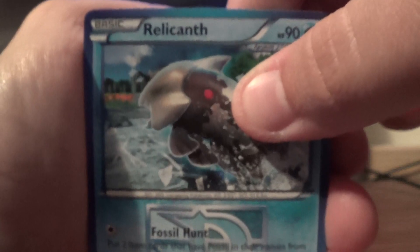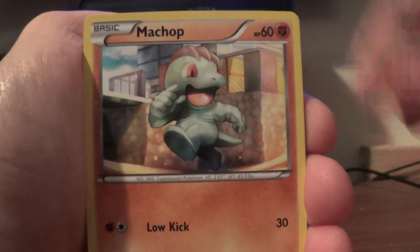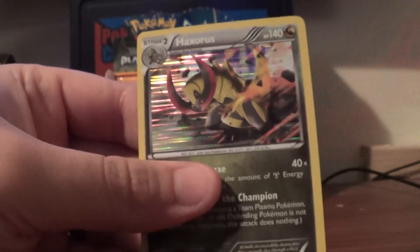This pack has Relicanth, Red Candy, Caitlyn, Tainamo, Shellmet, Golat, Machop, Thrill, Reverse Pokemon Catcher — nice — and another duplicate holo, Hexorus.